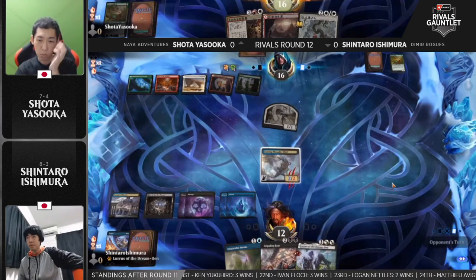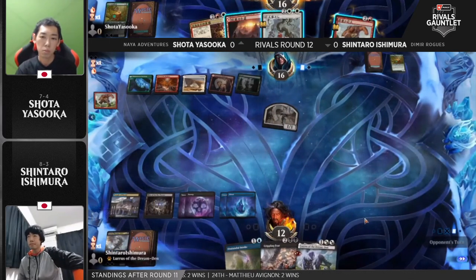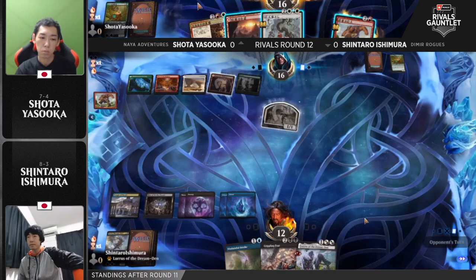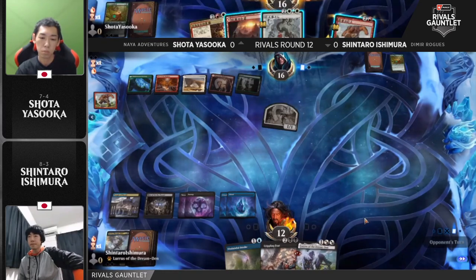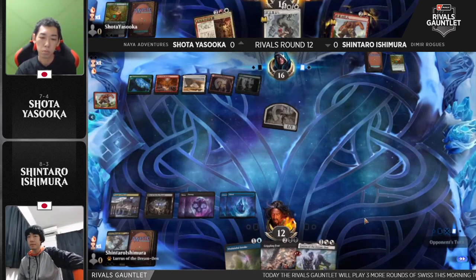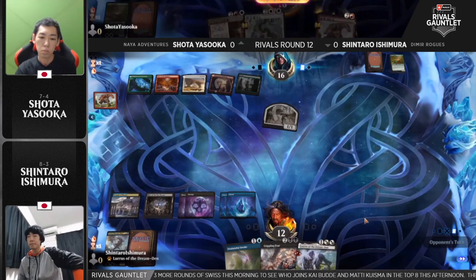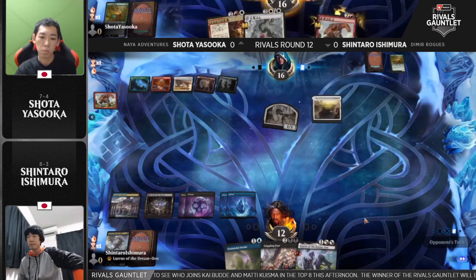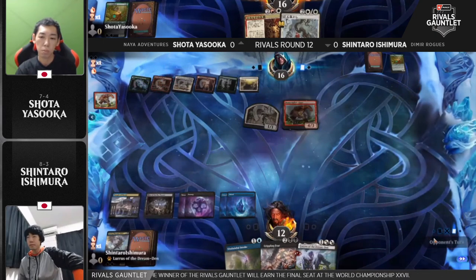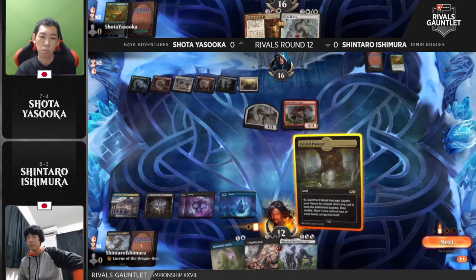Attacking with both now. Bonecrusher Giant will come and finish off that 2/3 — that explains the otherwise questionable attack with the 1/1. Trading the 1/1 and half of a Bonecrusher Giant for a Soaring Thought Thief — that's fine. Shintaro kind of saw this play was possible as soon as Shota made the attack on turn two, so he probably knew it was there. But now getting a creature in the graveyard when you have Lurrus — if you top-deck a land you can go Lurrus, Soaring Thought Thief, and have Disdainful Stroke up. There it is — finds one, so I think that's what we're going to see.